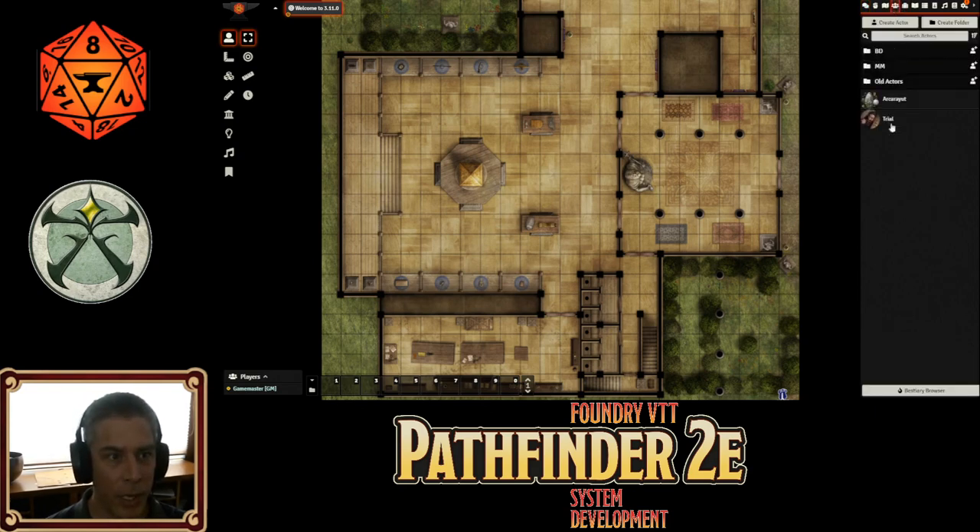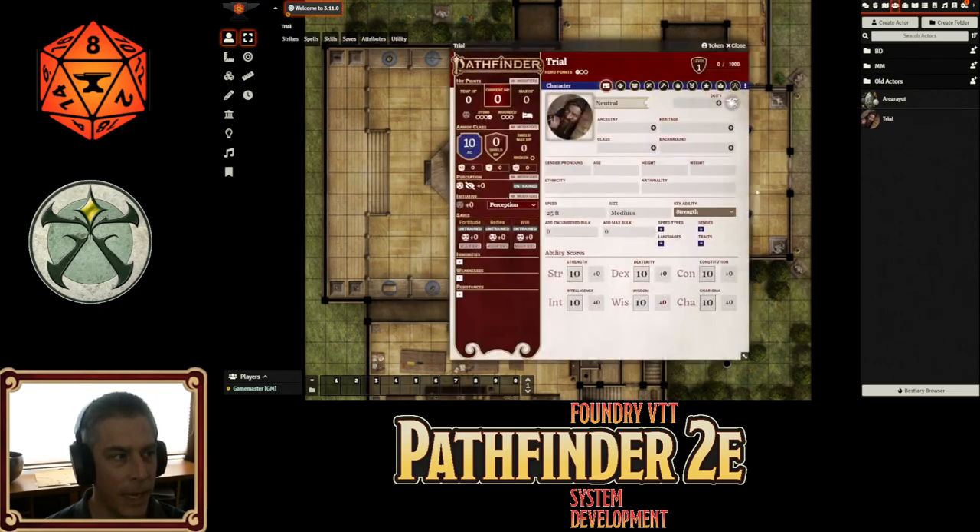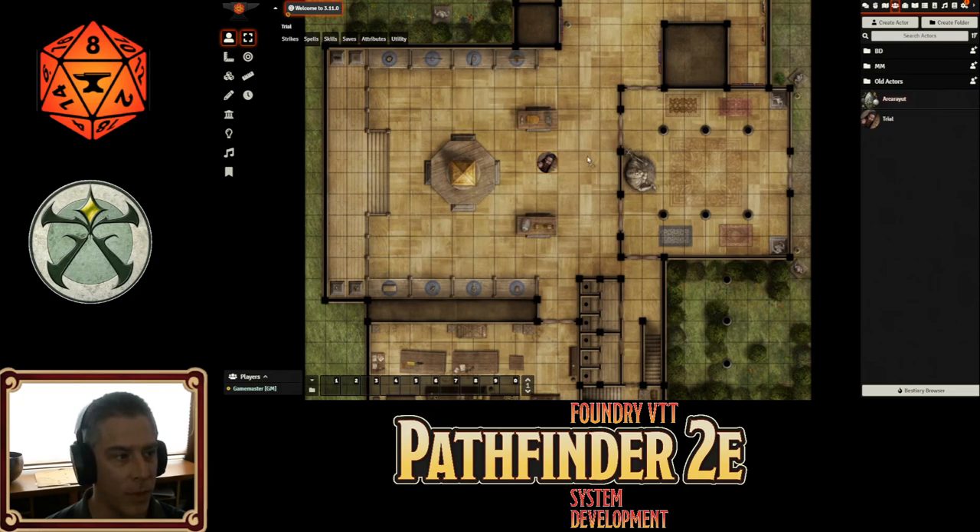So let's start by pulling out a couple of actors here. I've just created a random empty character as well as one of the wonderful creatures from the Battle Zoo Bestiary. First thing we've added into the system — don't you hate it when something moves over top and you want to select your token? Well, now you can just hover over and press the Z key, and that will automatically, built into the system, change which token is on top.